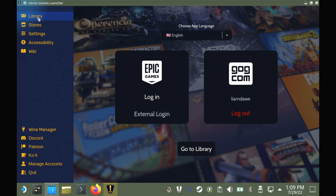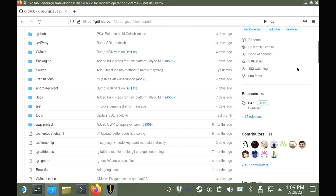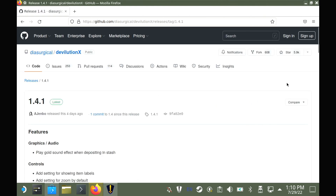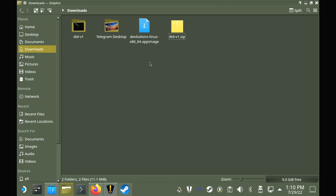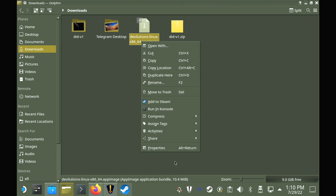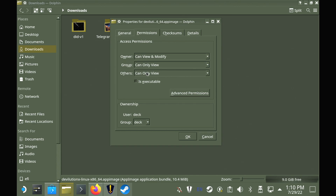Once that's done, you need to head over to the DevilutionX GitHub, find the Releases page and download the latest AppImage. Once downloaded, you need to make this AppImage executable. You right-click on it, go to Properties, Permissions, and put a tick in the Is Executable box. That just enables it to actually run.